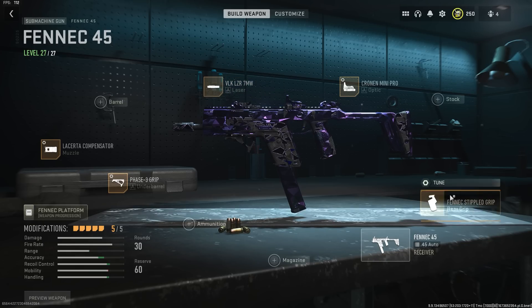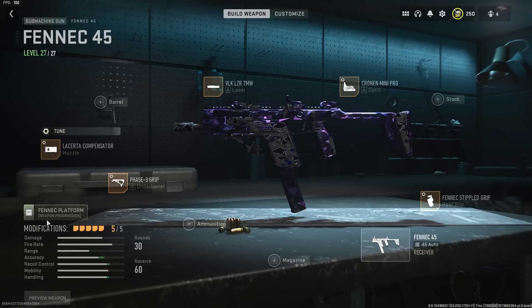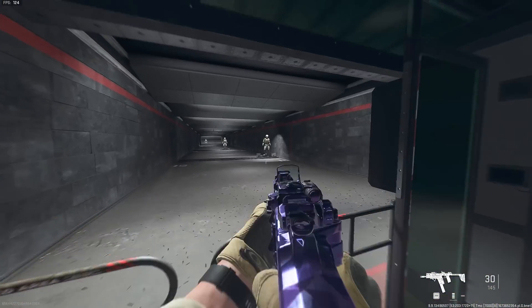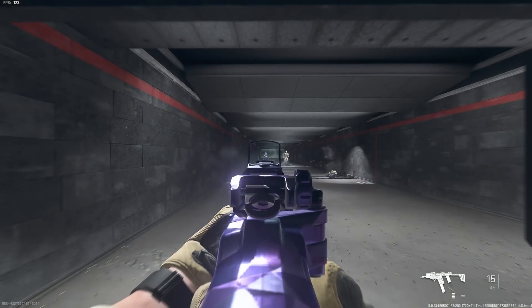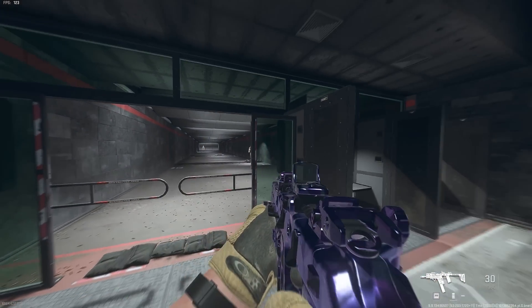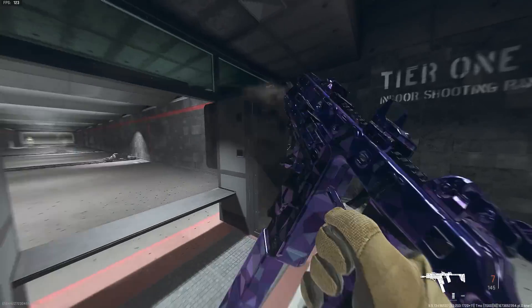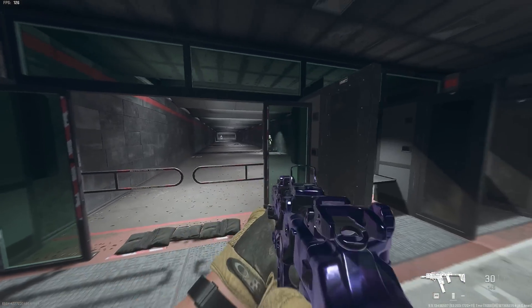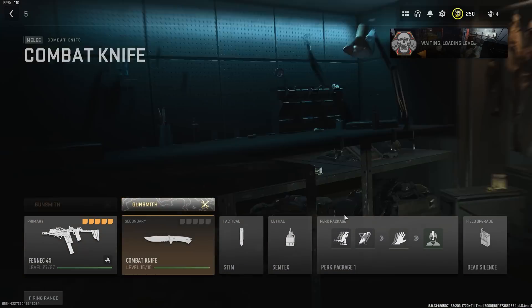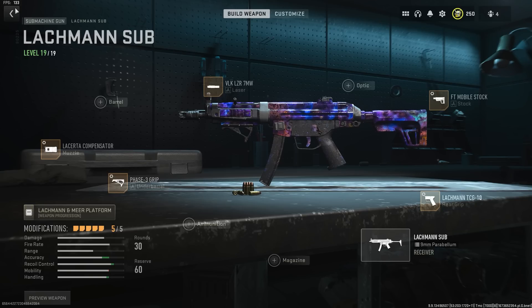There's no tune for the laser, and here is the tune for the Stippled Grip Tape. If you take this gun to the firing range, you'll see it has very good ADS and recoil is pretty low. Now, you don't really want to take anything past mid range — this weapon is very good for close to medium range, and anything past that you're asking to lose the gunfight. That's exactly why it's in the top five best guns in the game, especially for multiplayer.